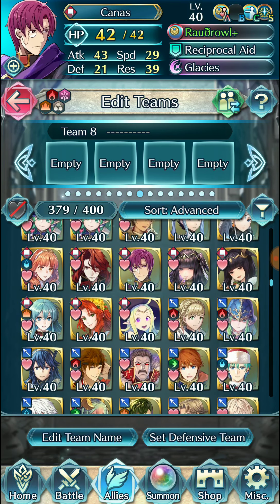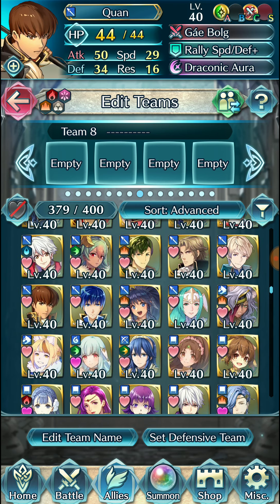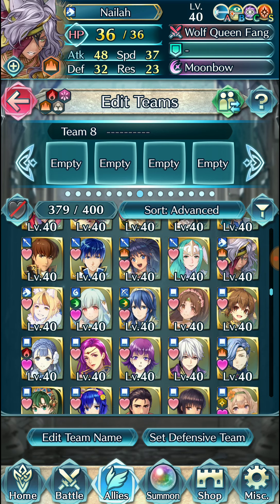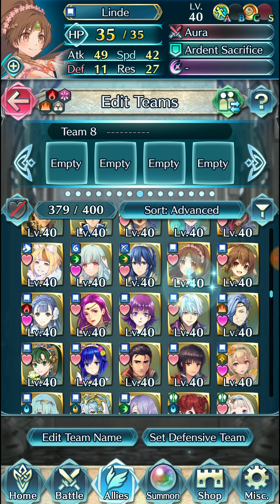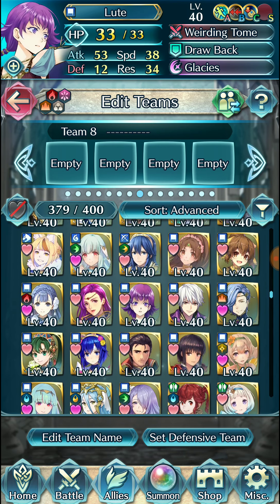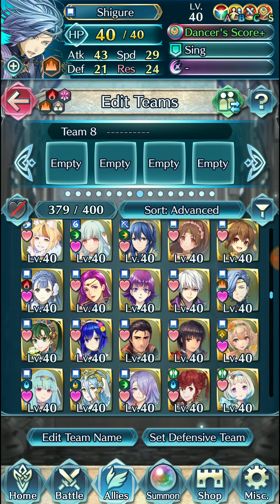So you have these randomly merged-up 4-star units that at some point we'll get around to. Nothing really impressive here — you'll definitely see a lot of base kits. For the older units, you'll maybe see a bit of skill inheritance because back then I needed it for some content. I have a lot of 5-stars compared to someone who recently started playing because I started playing essentially at launch — it was like a week after launch.